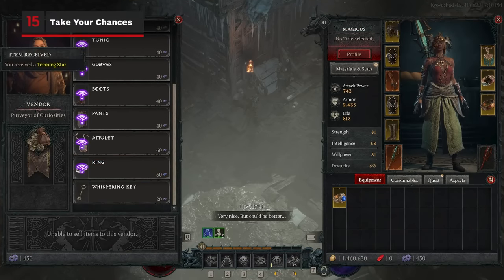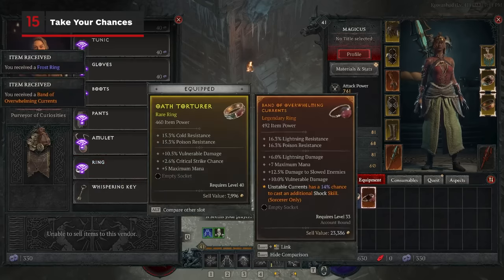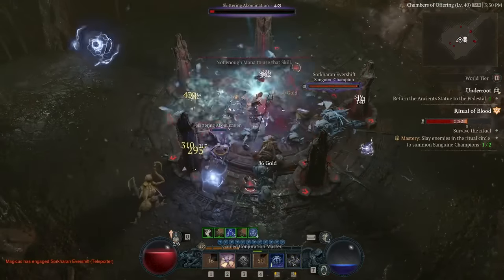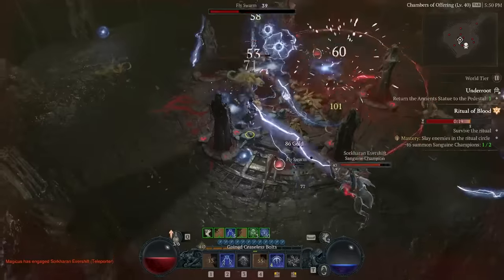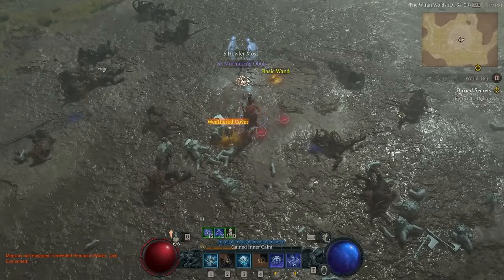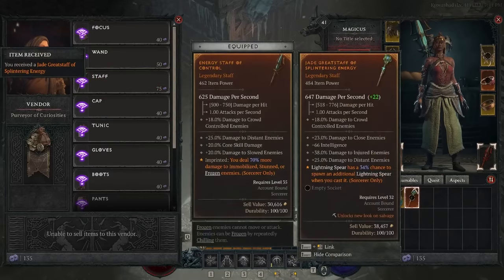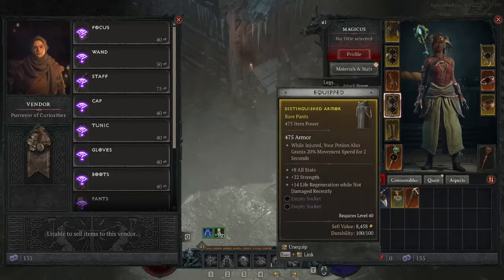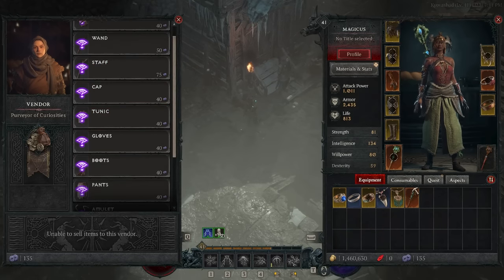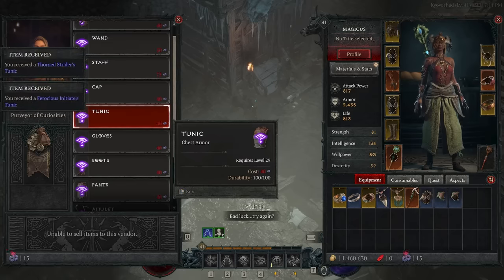Similar to Kadala in Diablo 3, Purveyors of Curiosities will give you randomised loot in exchange for a currency called Murmuring Obols. Obols can be acquired by completing public events out in the open world, or by completing randomised events that can appear in dungeons. Completing the mastery objectives for these events will reward you with more Obols, and Purveyors can even drop powerful unique weapons and gear as well. But keep in mind that you're rolling the dice every time you buy something from them — there's every chance that you'll buy a common piece of equipment instead of a legendary one.